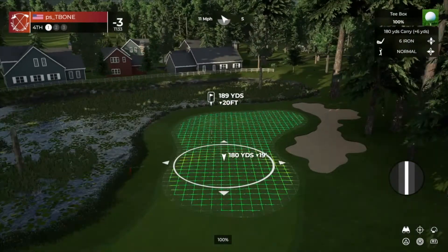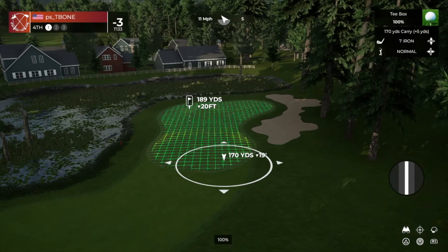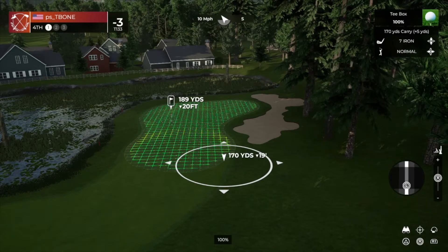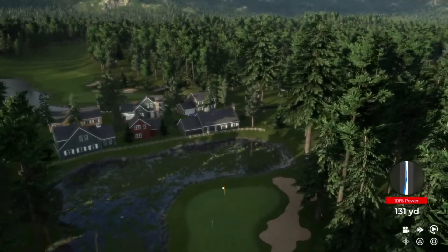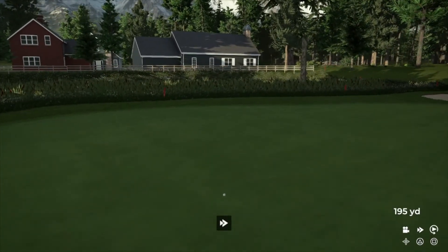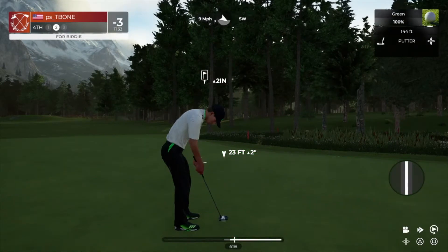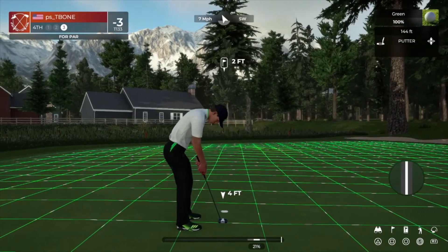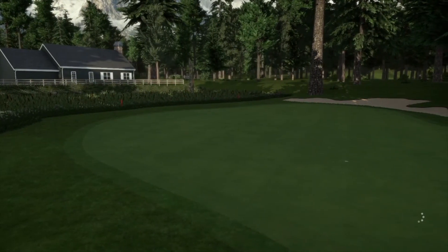Nice little par three here. Let's drop this tee shot close. Let's just make sure we don't end up left here — that's all that really matters. Should be good with that. We can get a kick left — that'd be nice. Sit. Should have spun it a little bit more. Safely on the green. This one's for birdie. Perfect stroke. Yeah, come back — oh. Wow. Just misread it a little bit, but that's okay. Take a par there. Par threes are always hard to birdie, so we just got to pick the shot up somewhere else.